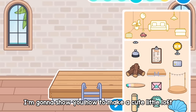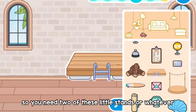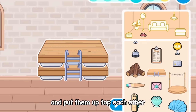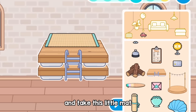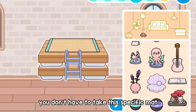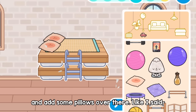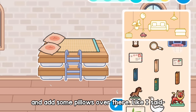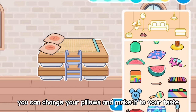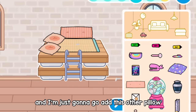The next hack: I'm going to show you how to make a cute little loft. You need two of these little stands and put them on top of each other, then take this little mat — you don't have to use this specific mat, any mat works. Add some pillows over there; you can change the pillows to your taste.